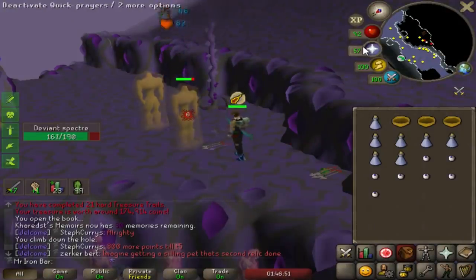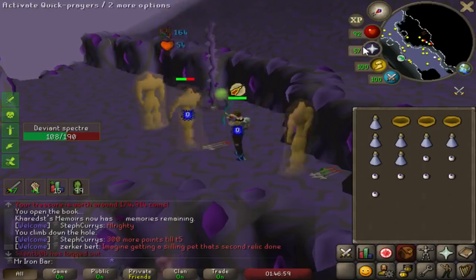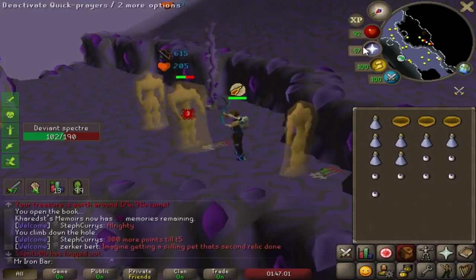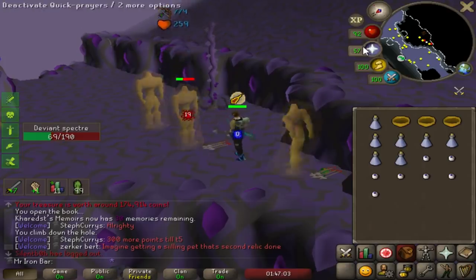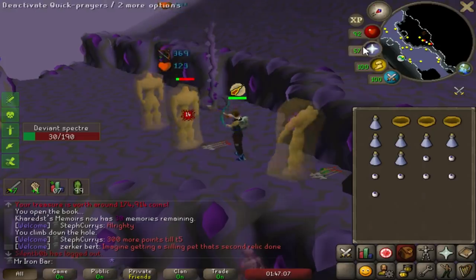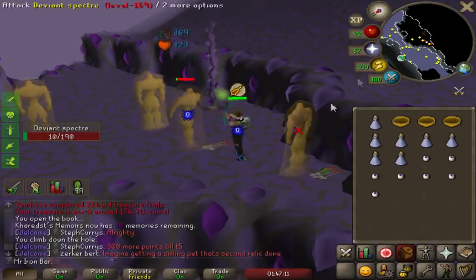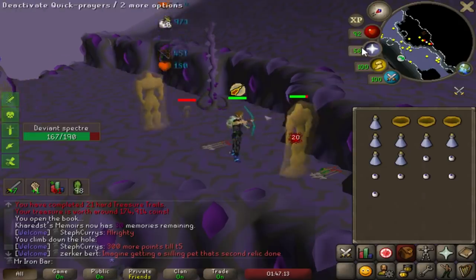I'm streamlining the banking process here - bringing some water vials and eye of newt so whenever I get the guams I can just make the potions and drop them on the ground, because I don't really need attack potions anymore. That way I gain the XP and can stay here longer, which means less time banking - big for me.